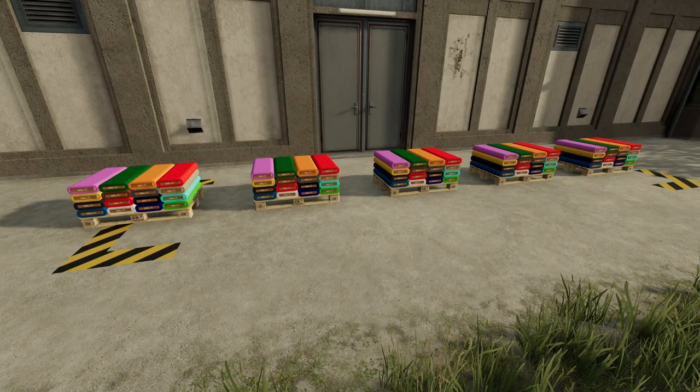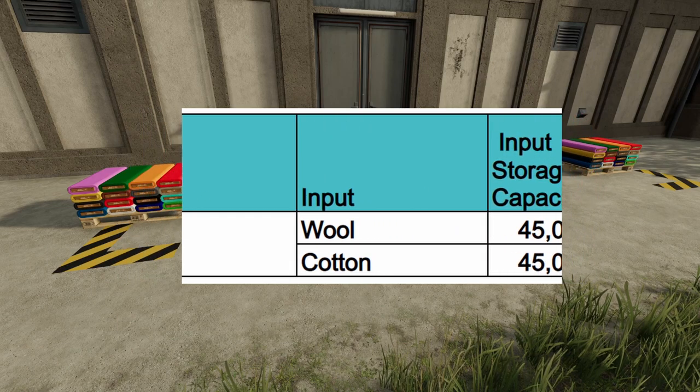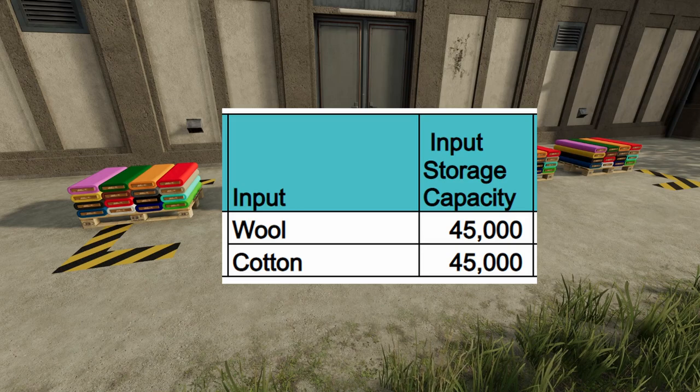Now I'd like to go ahead and share with you a chart that I've put together. The first column is for your spinnery, the second one is your inputs — that's going to be wool and cotton — and the third column is your input storage capacity, which is how much you can actually store in this facility before it won't accept anything more. For both wool and cotton that's going to be 45,000 liters.